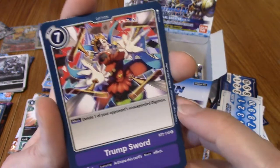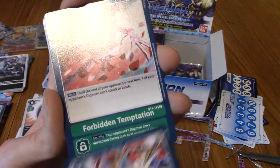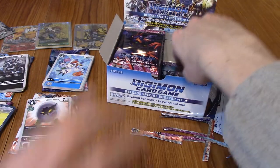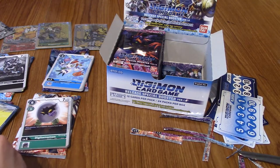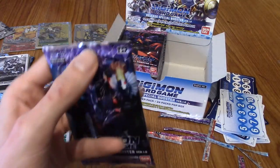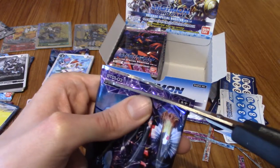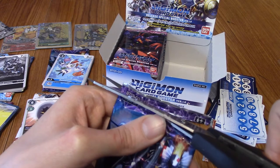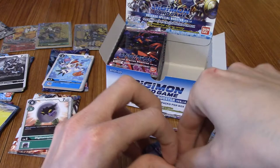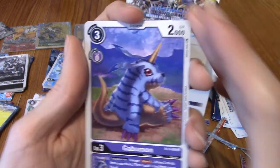So this is our last pack of this side of the booster box — is everyone excited? Can we pull an Izzy? Is Izzy part of the set? I hope he is. With all the Angemon cards, TK has to be part of it, and Joe — because we pulled Gomamon. Surely. Let's see. We've got Gomamon chilling again — not in a cave this time, which is good.